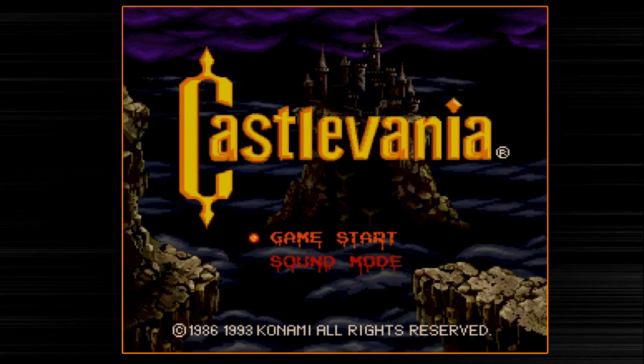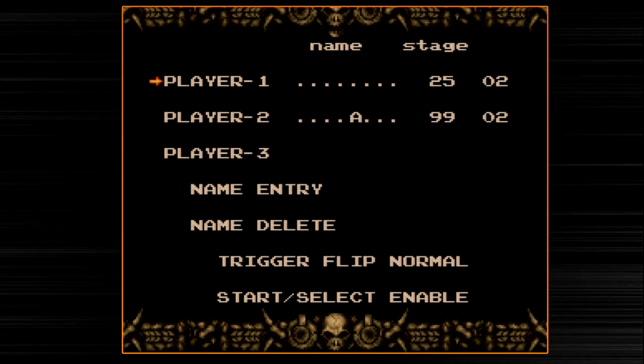We're going to go ahead and jump into the game itself. I've got a couple of save files here — you're going to notice that one of them says Stage 99. This is really interesting because Castlevania Chronicles actually loops many, many times. In classic Castlevania games, a lot of times you beat the game once, it'll start you up again on a harder difficulty, and then once you beat it there, the difficulty just caps out. But on Castlevania Chronicles, it loops up to five, six, or seven times.